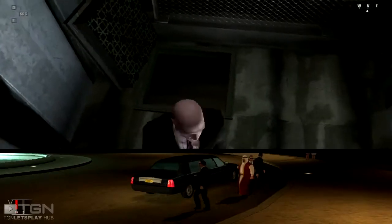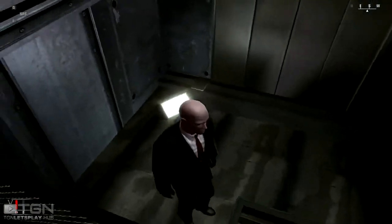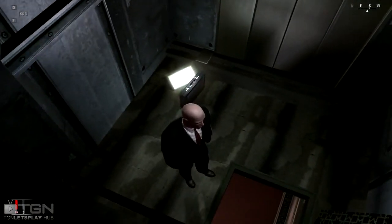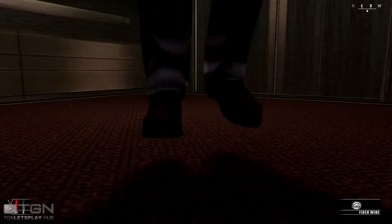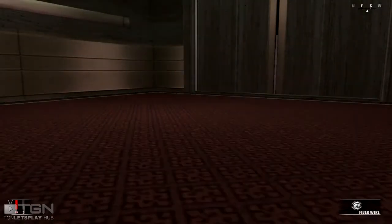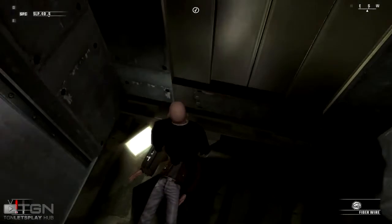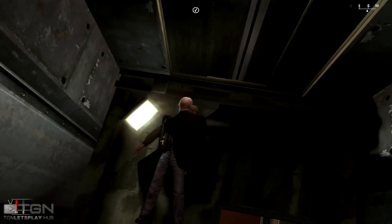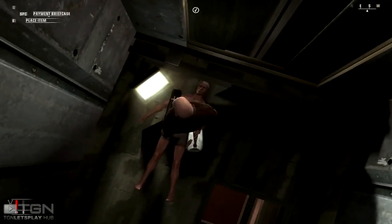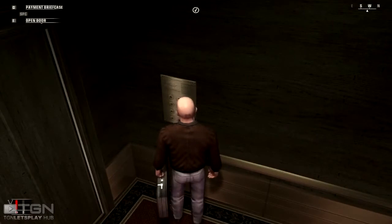There's the sheikh. The next guy should be entering our lift any moment now. Wait for the doors to close, give him a cheeky little strangle, drag him up into the lift, take his clothes and his key card. I also need to take his briefcase for some reason.